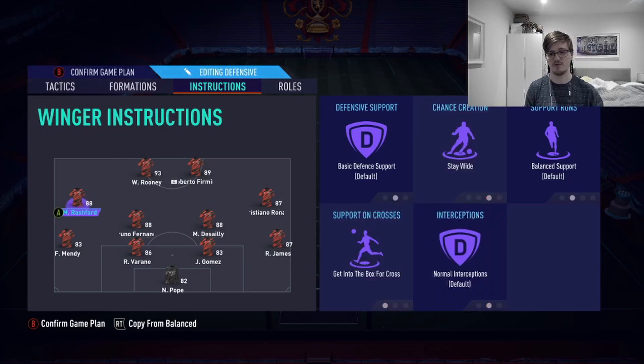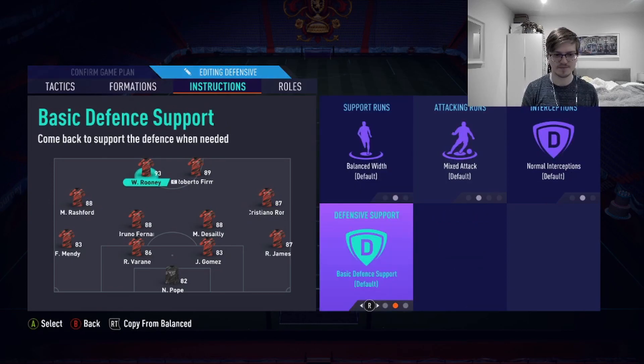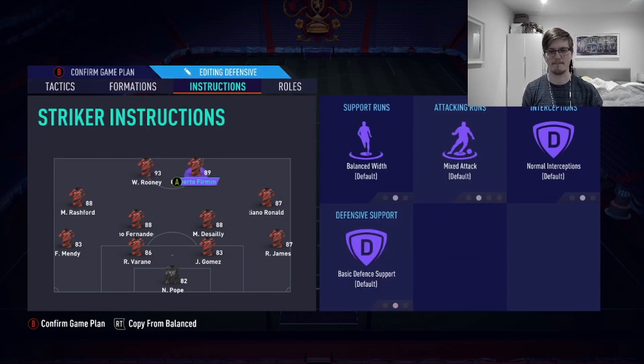For chance creation, you want your wingers to stay wide but also get into the box for cross. Stay wide and get into the box for cross is very important — you want the outlet pass out wide but also want them in the box, stretching the opposition's right back and left back, giving you a chance at the back post or a cross with an RB.